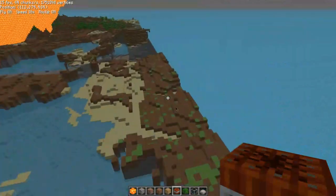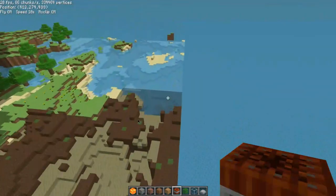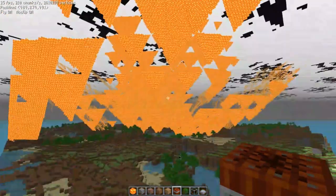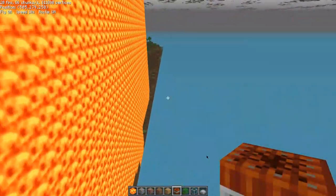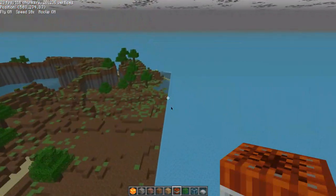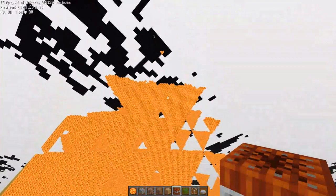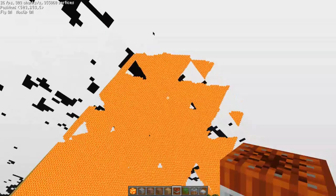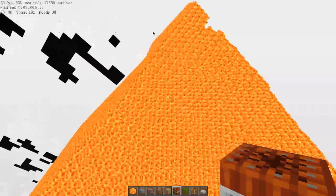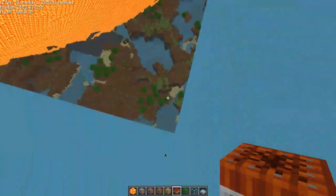Jeez, this is crazy. I wish I could actually see how close it was to encompassing everything. It's already got the sides of the island — I'm just waiting for the corners. It just pops in. So this is what it actually looks like right now — it's pretty much just a wave.